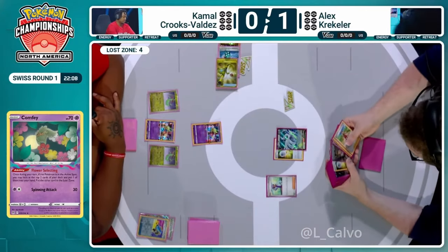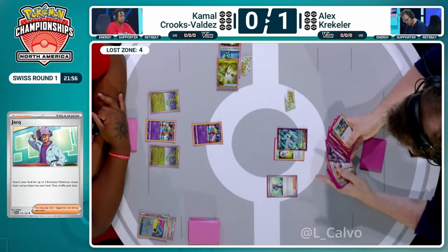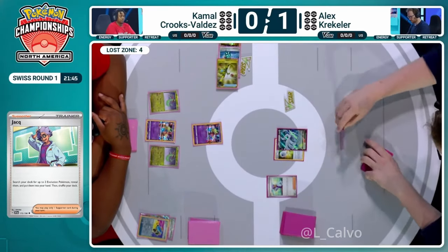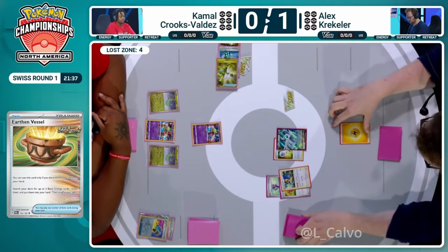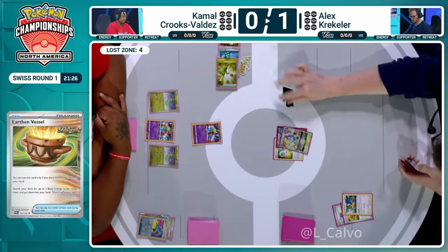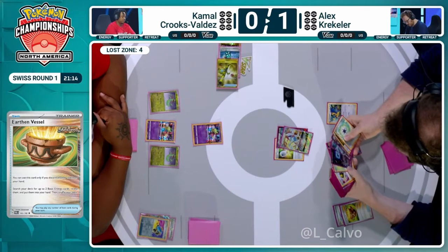An amazing top-deck by Alex — that Junk supporter lets him find the second Archeops, and the Lugia Beast Ball is set up. Interesting situation: does Alex discard one Archeops with Earthen Vessel and Read the Wind the second, or play with a single Archeops and apply immediate pressure? Alex uses Earthen Vessel to discard the Archeops cleanly and immediately goes for the Iron Hands with Lightning Energy.